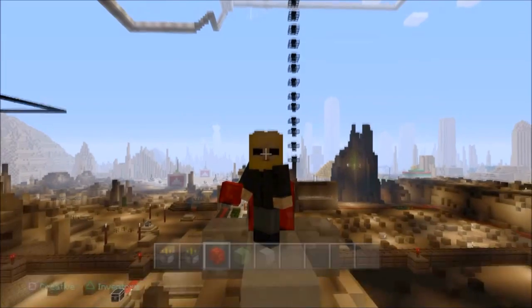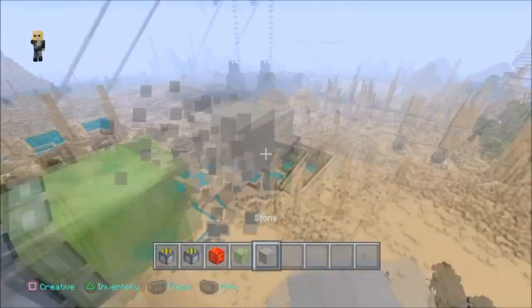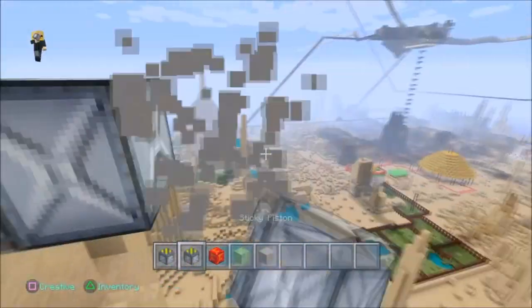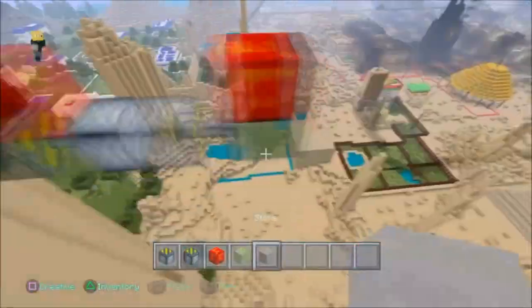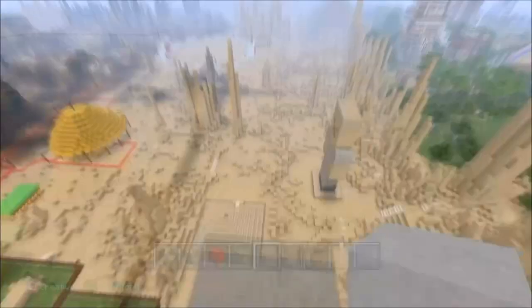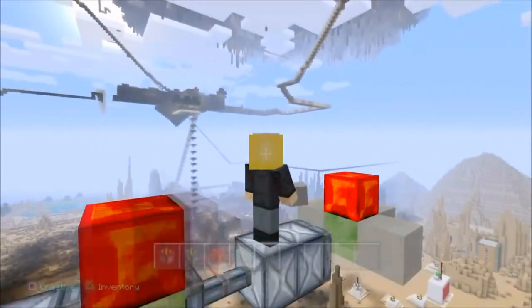It's actually quite fun guys. I'm going to make hundreds of these and make them go across the world. So again: regular piston, slime block, sticky piston, regular piston, then slime block, two redstone bits, and break the one in the middle. Put the wings on and you're done. You've just made a plane. It's now flying across the world — it will go across the entire world.